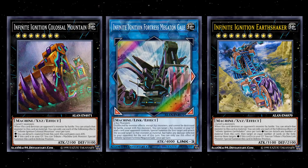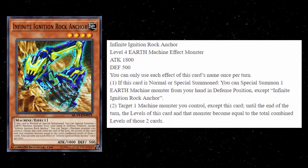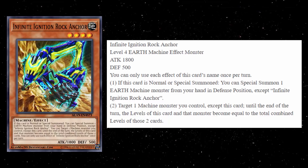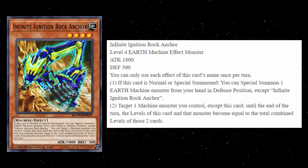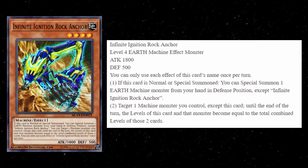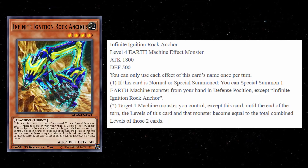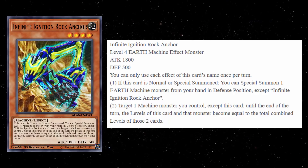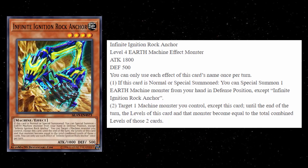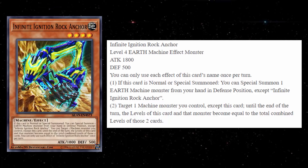Let's go ahead and start off with Infinite Ignition Rock Anchor. This is your level four monster. It's an Earth Machine attribute, and it has 1,800 attack and 500 defense. Reminds me very much of something like Machine Gear Frame. Both of the effects are hard once per turns. If this card is normal or special summoned, you can special summon one Earth Machine monster from your hand in defense position, except another copy of Rock Anchor.